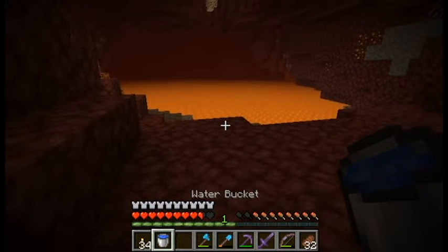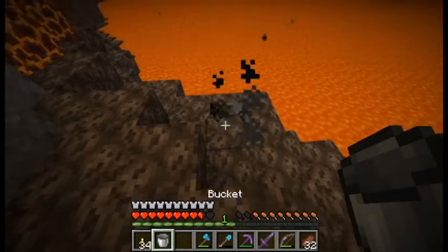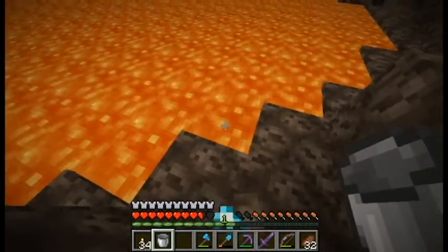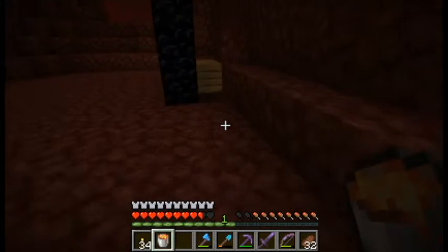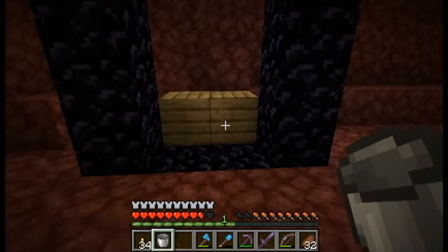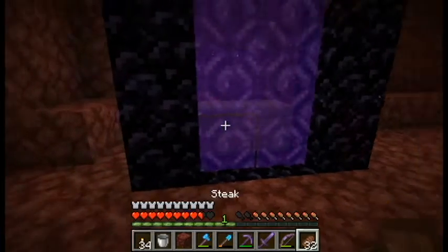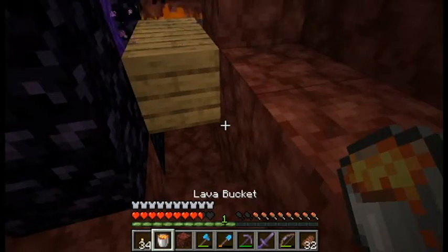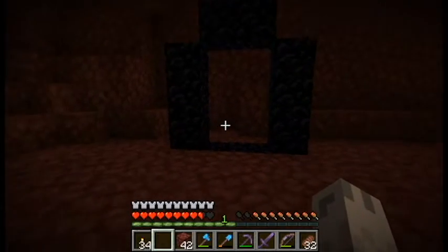If you have a bucket, and if you don't you might be able to find enough iron in a fortress to make one — three iron ingots — then come grab some lava with your bucket and pour it under here. Eventually these blocks should light up, and once they do your portal is lit just like that.